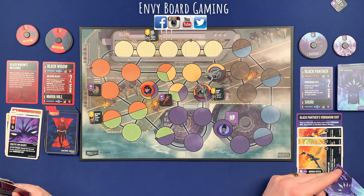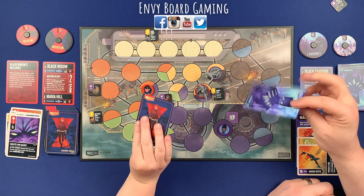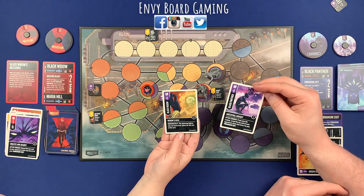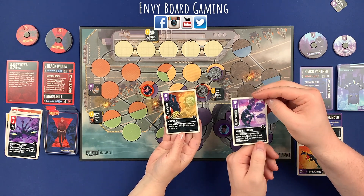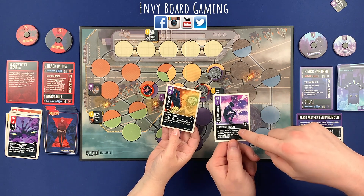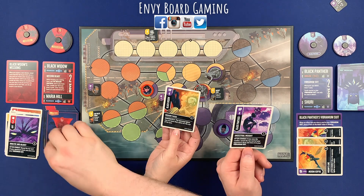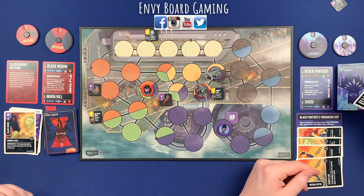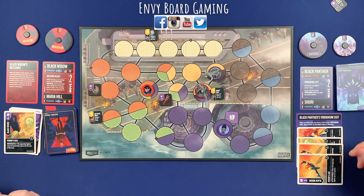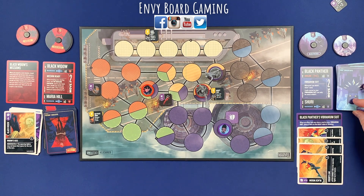Black Widow attacks Black Panther. Four to four — immediately, the opposing fighter may not leave for the rest of the turn, which is the end of the turn anyway. Four to four, I don't take any damage. After combat, since I won, I reveal the top card and store it in my Vibranium suit. I'm okay with that. That's how the boosting works — I'll show you in a second.